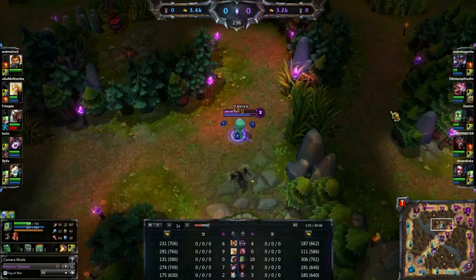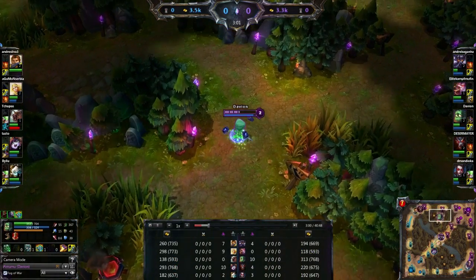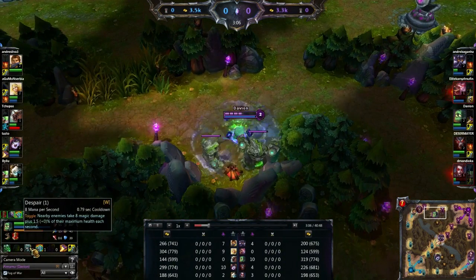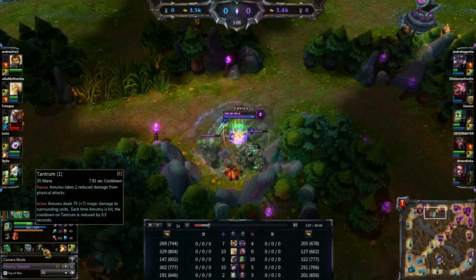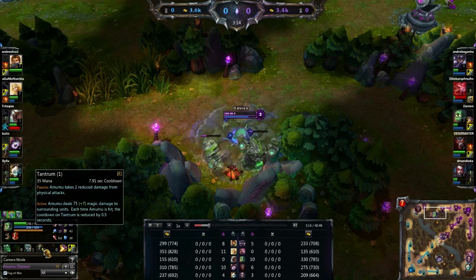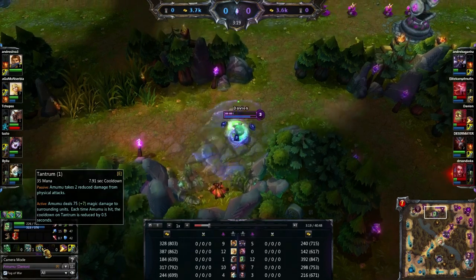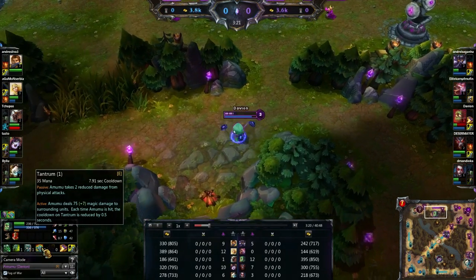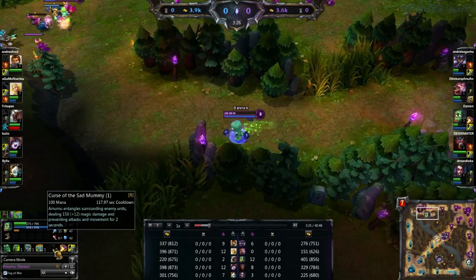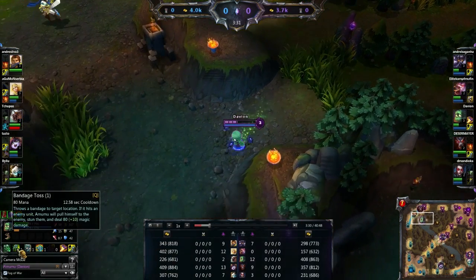I've picked up Blue and I'm just clearing jungle right now. The first skill I pick up is my W, which is Despair — this gives you some nice AoE from the start. The second skill I pick up is Tantrum at level 1. You want to try to get as many upgrades on Tantrum as possible, so I'd recommend leveling it up as much as you can to get nice AoE damage on your ganks. I'd then recommend going for your ultimate at the usual levels 6, 13, and 18, and I wouldn't worry too much about Bandage Toss, which I pick up at level 3.